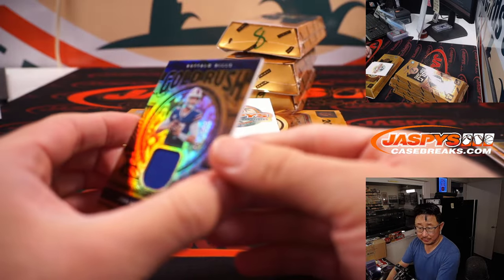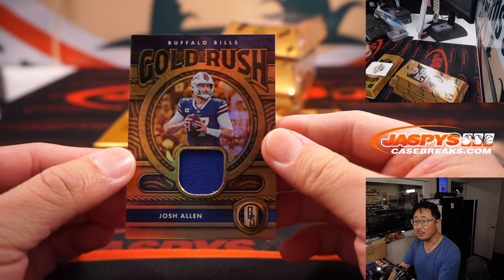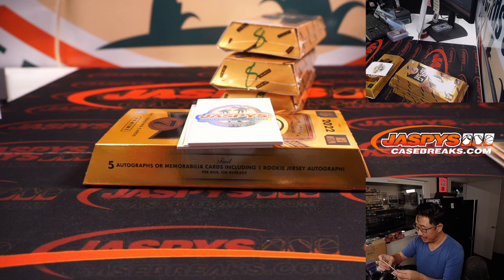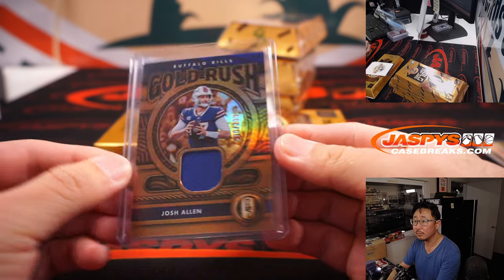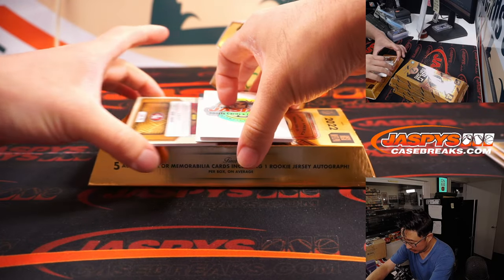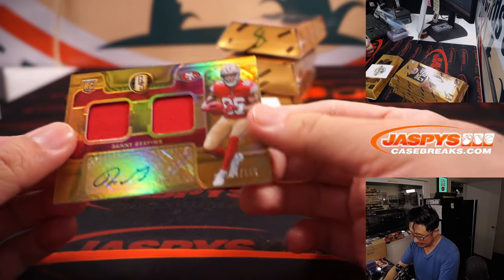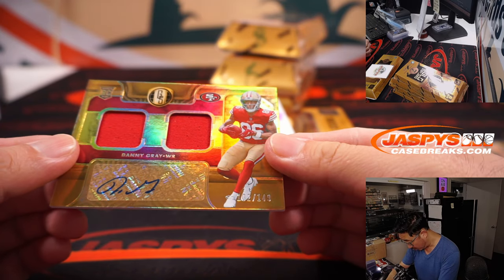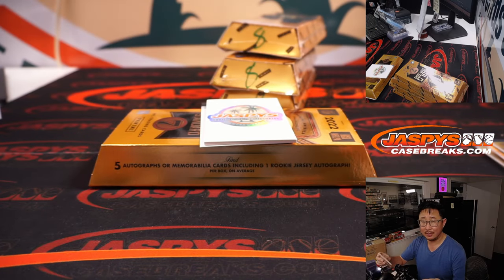Josh Allen — Jeffrey with the Bills. Buffalo! 90 out of 299. And we've got a Dual Relic and Autograph — Danny Gray, 102 out of 149. Another one for Phillip.